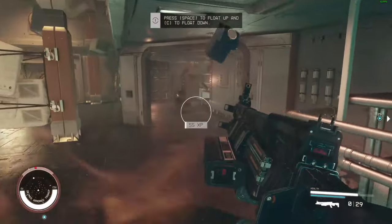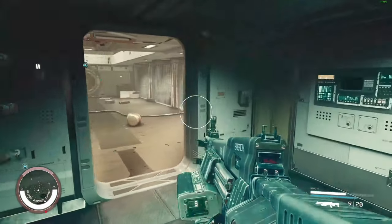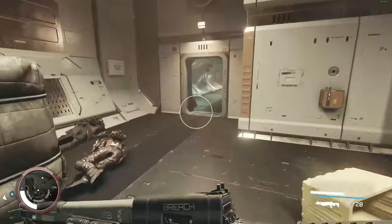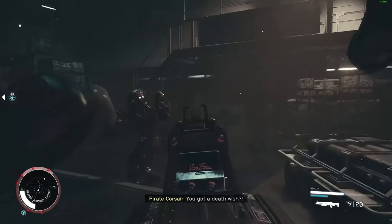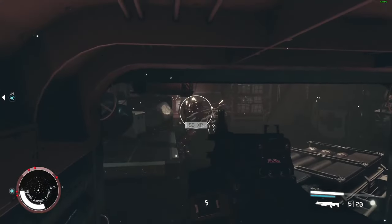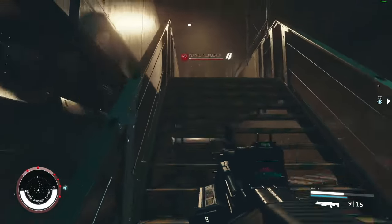He just keeps pushing me back. Now that that's sorted, we're gonna jump upstairs quickly. Wrong stairs. This gravity is so annoying though. I'm stuck on the wall, I can't even move. We need the Magpulse. Alright, go upstairs here.